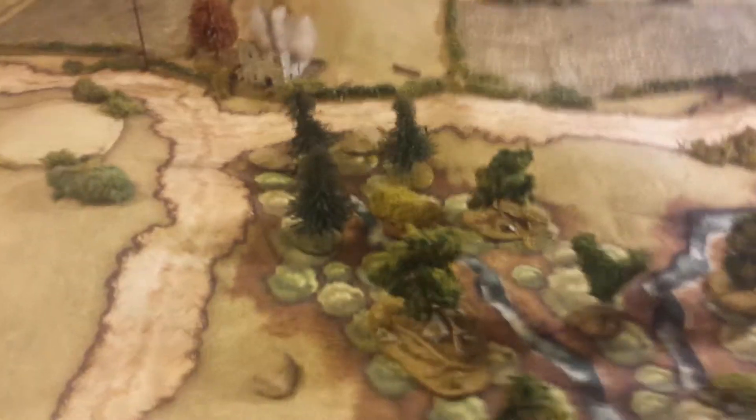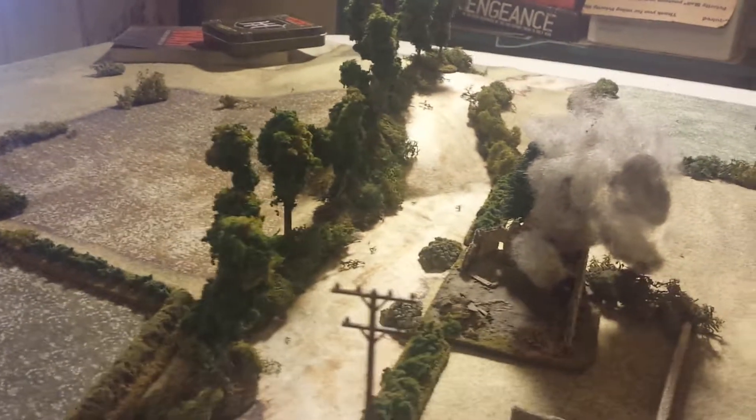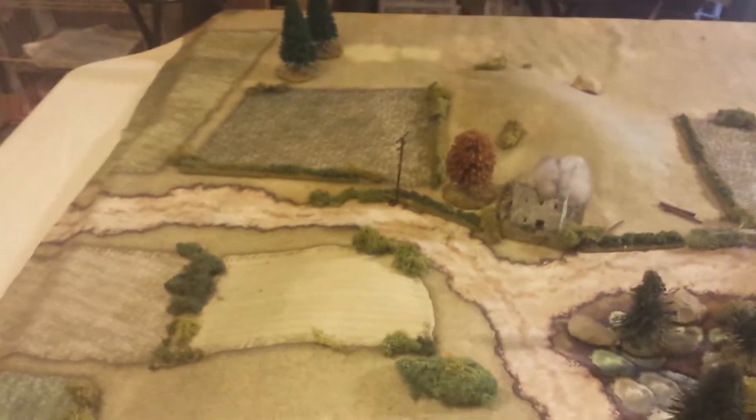Let's see if I can come down here — you can see what it's like. Got a couple ruins on the table, some walls, a little tree line for some extra cover. Of course, lots of lichen spread around. There you go, folks.